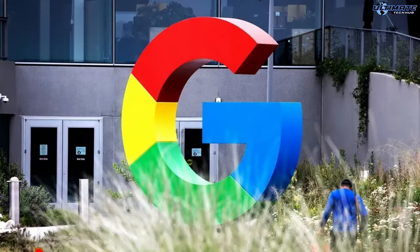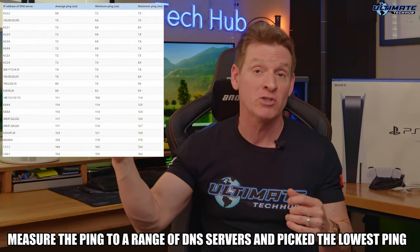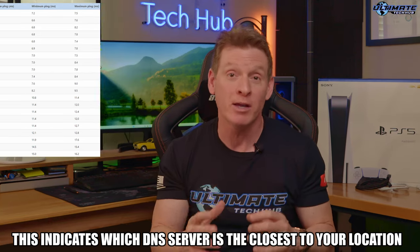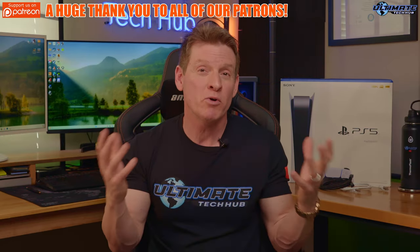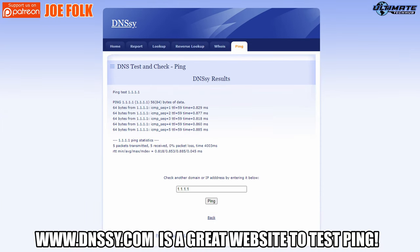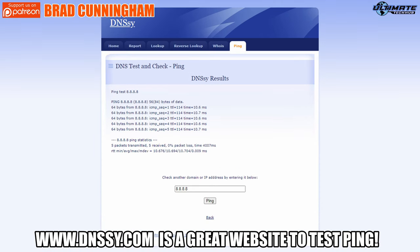However, Google is well-known for selling your data, so keep that in mind. In my opinion, Cloudflare is a great alternative. The second approach to find the best DNS server is to measure the ping to a range of public DNS servers and pick two with the lowest pings. This will indicate which server is closest to your location. So use one of those online ping websites and type in the DNS server and check out the round trip time, which is RTT, measured in milliseconds. Choose the server with the lowest ping average.